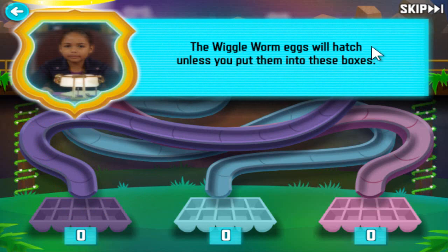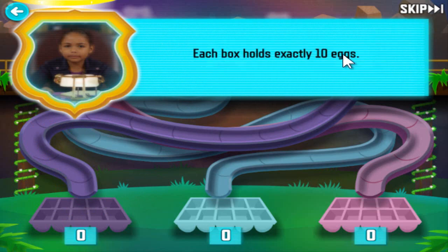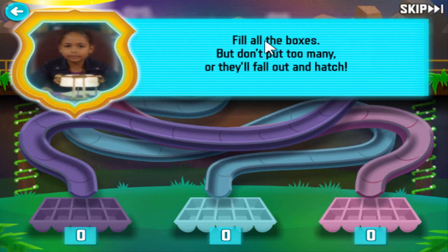The wiggle worm eggs will hatch unless you put them into these boxes. Each box holds exactly ten eggs. Fill all the boxes, but don't put in too many, or they'll fall out and hatch.